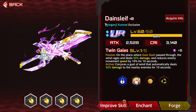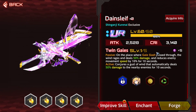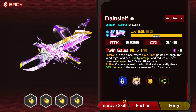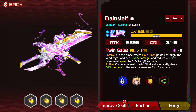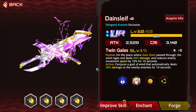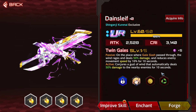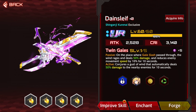If we look at the Dainsleif here, this is going to be Kurenai's exclusive weapon. On the passive, places where gale slash passes through wind rages and deals 50 damage and reduces enemy movement speed by 10 for 10 seconds. The active skill conjures a gust of wind that automatically deals 50 damage to nearby enemies for 10 seconds.